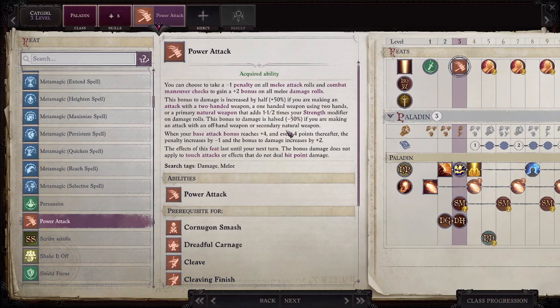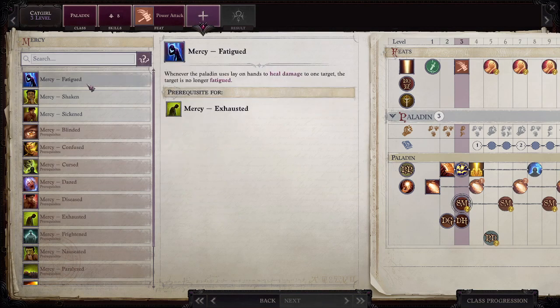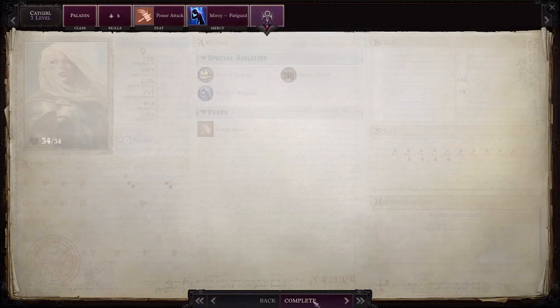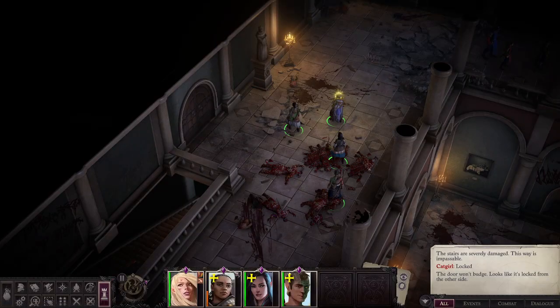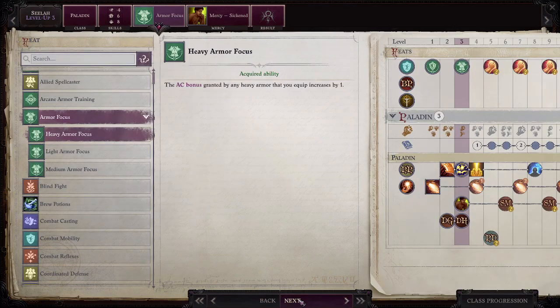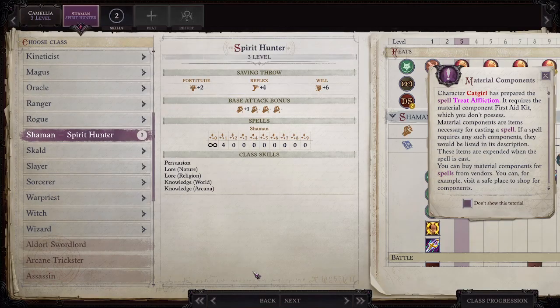It doesn't say what that requires. We'll take that. Mercy — let's do that. I was contemplating combat reflexes but I only have a 12 dex so that's not so great. Paladin companions kind of auto-do their thing.